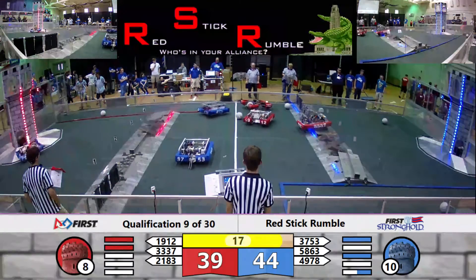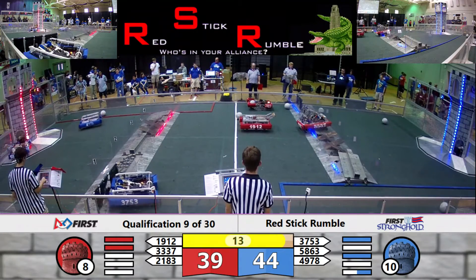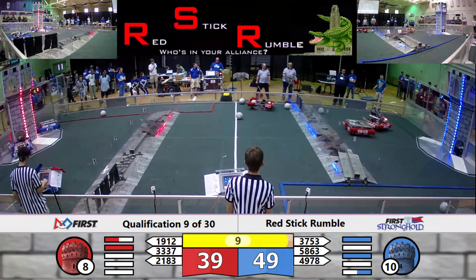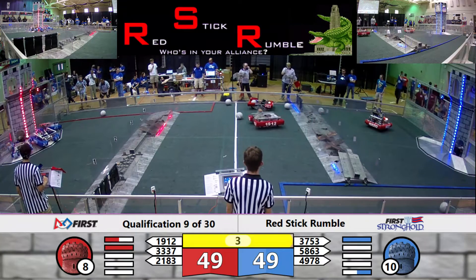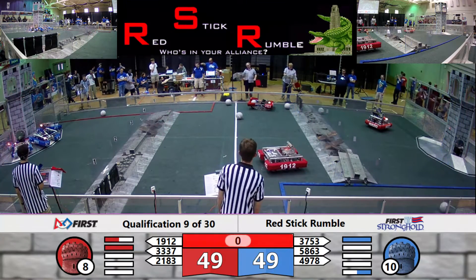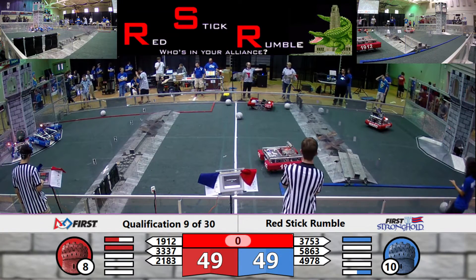That's the 20 seconds. Teams are trying to make their way back to their batter so they can get all those challenge points — five points per robot on the batter at the end of the match. Combustion's trying to push Panzerbots over onto the batter, but it looks like they're giving up and going back for another ball. They're going into the secret passage — they might have been trying to get some extra breach points, secure the breach, get that extra ranking point. But they ran out of time.